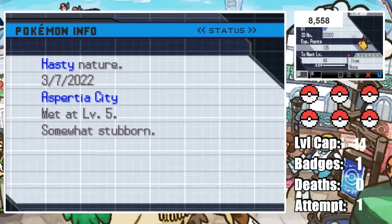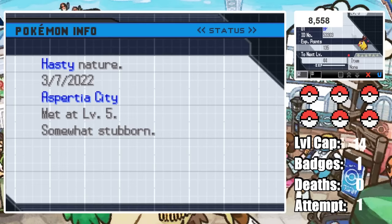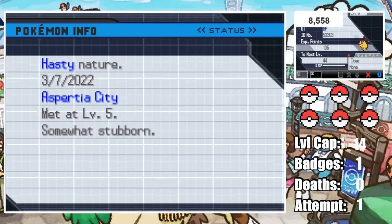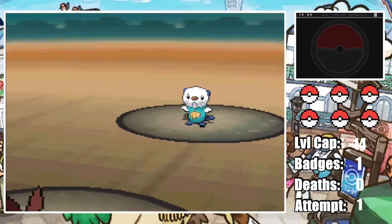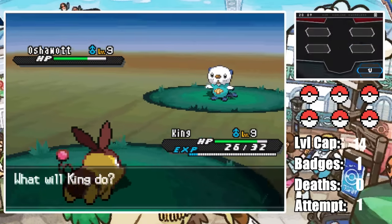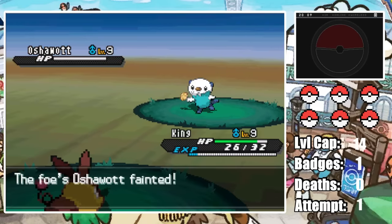Shiny Tepig! After 8,558 soft resets, we finally find King the Shiny Tepig, and he quickly proves to be the ruler of the crit kingdom, as we win not only the first rival battle with a crit Tackle, but the second one as well. Finally, a useful Monarch.